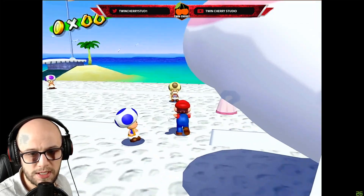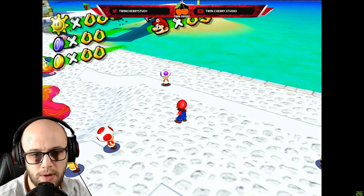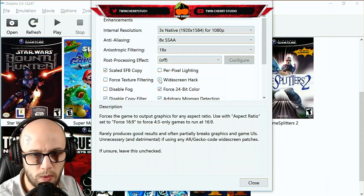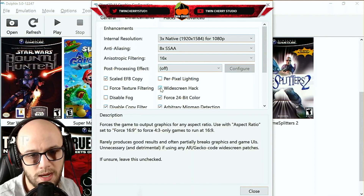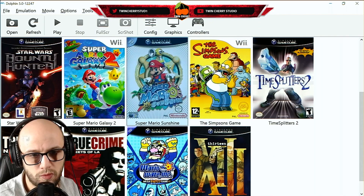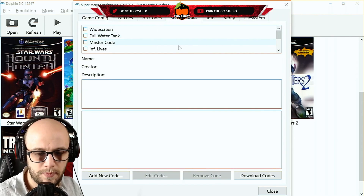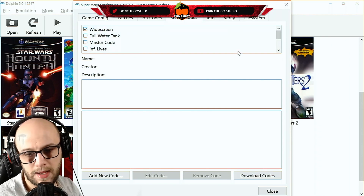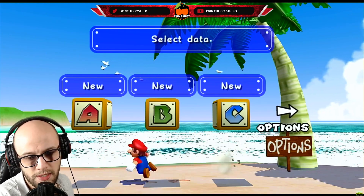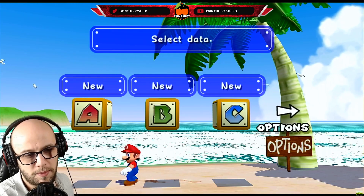Now that everything is looking pretty and running smooth, the next thing is to make it widescreen. As you can see, it's still in 4x3, which is what the GameCube used. One way to do this is the widescreen hack built into Dolphin under the graphics section, but I don't recommend it because I've had problems with textures looking a bit daft. Instead, right-click your copy of Super Mario Sunshine, click Properties, go to Gecko codes, click Download Codes, and tick the one that says Widescreen. Close it, relaunch the game, and now the game is in 16x9 widescreen filling up the entirety of my screen.